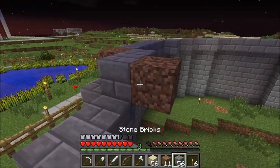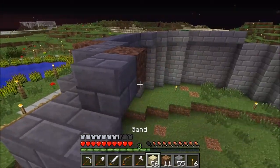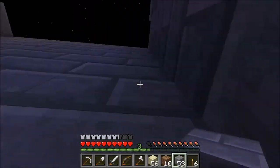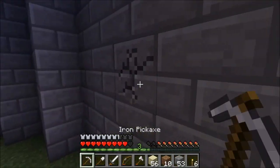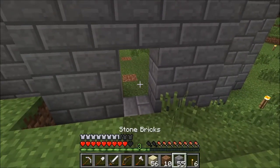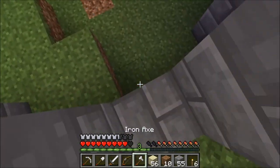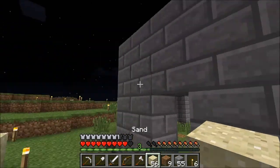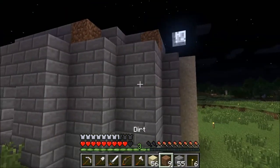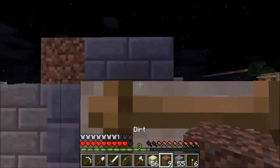We need a door here anyway. Is it this height? One up - that doesn't really work very well, I don't like that. There we go, we'll just pop that down for now. Yeah that's got to be two above the door. Okay here we go.